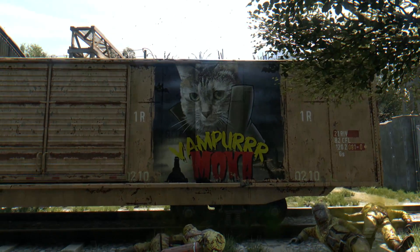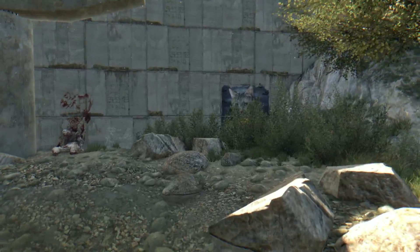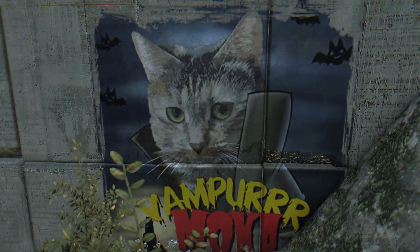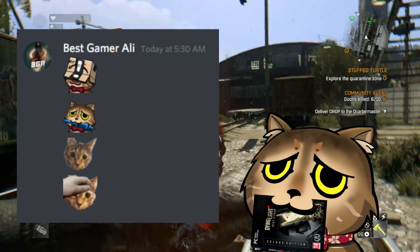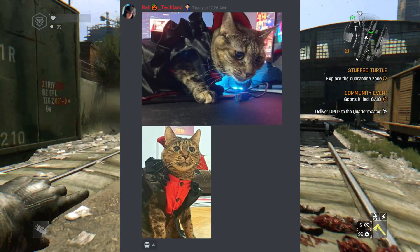So here is the easter egg of Mocha the Cat, or I should say Vampire Mocha. Mocha is known in the Dying Light Discord server as she is the pet of a Techland member. There are so many cute Mocha emojis in the server, and Rail, the owner of the cat — well, you are going to see a lot of posts from Rail on the server.